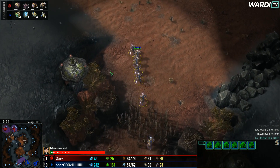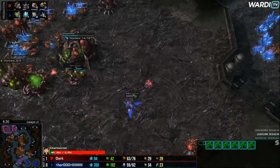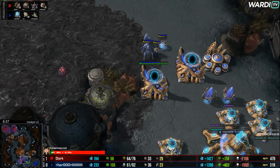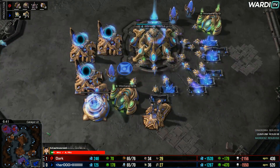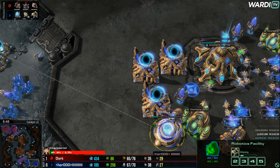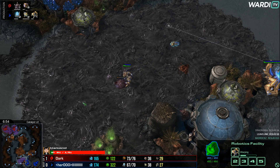The Zealots are on the way up towards the top side of the map. A Hallucinated Phoenix goes into the main base for a little scout around. The Queen fights away at that Phoenix so it actually comes back home. For now Hero just sits back — the Robo has finished up so he's going to get an Immortal out here, though he's just a little bit supply blocked.